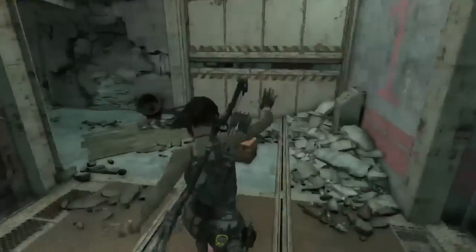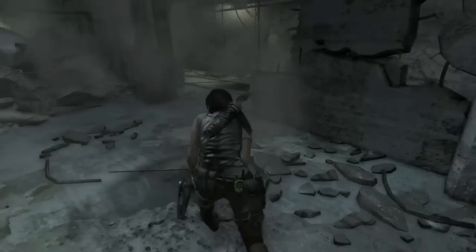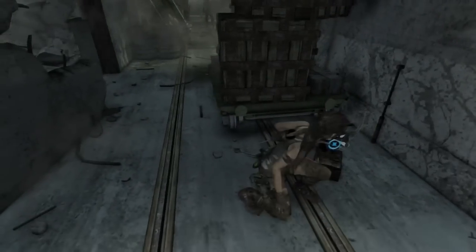After you get the elevator to fall through the floor, walk down the hallway. After you pass through this opening, take a right and the third and final relic is located behind these boxes.